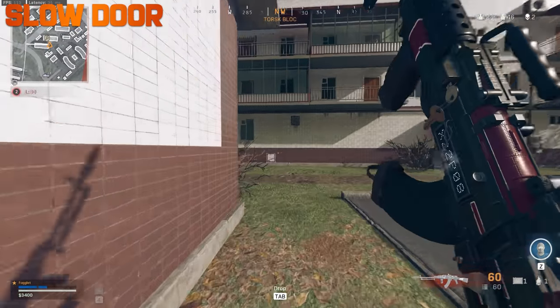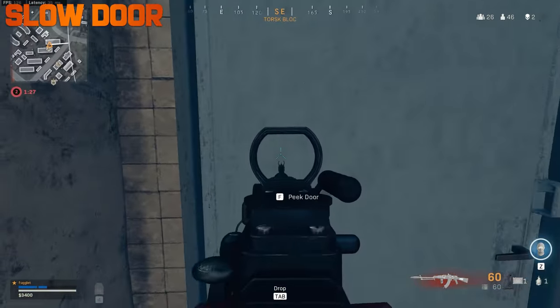To open a door without making much noise, hold ADS and press your open door key.